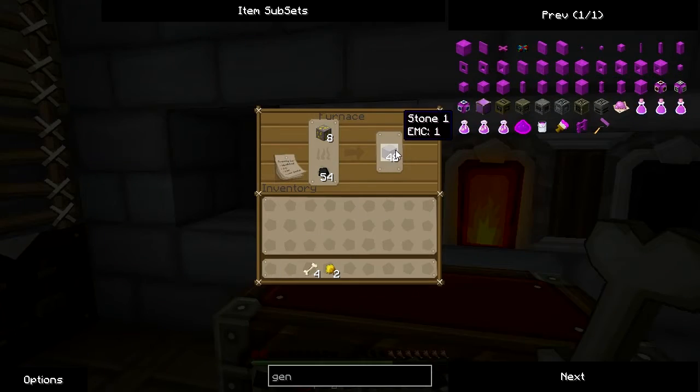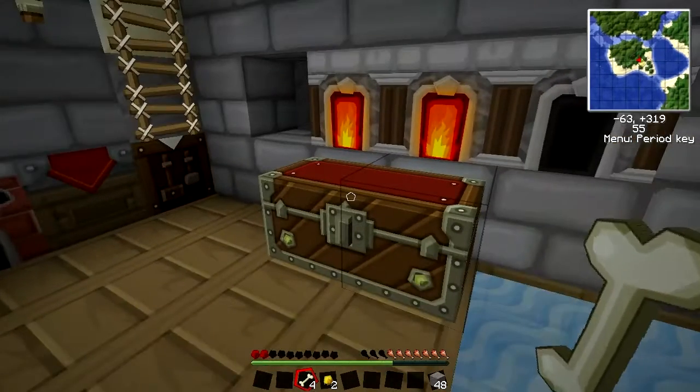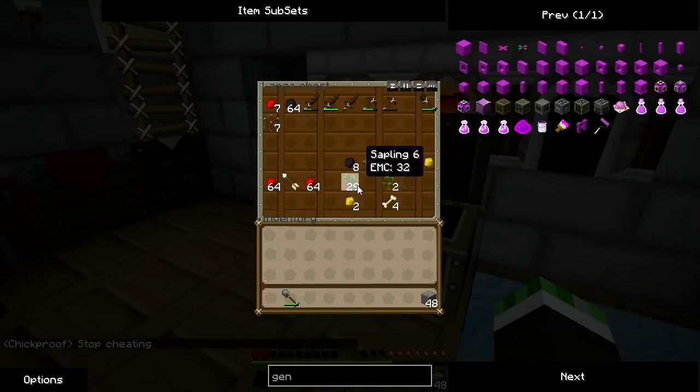Who wants iron armor? Ooh! I need some iron tools. I managed to find some lava. Oops, sorry, I didn't mean to do that. Wrong one — I just disposed of that iron furnace. Oops.